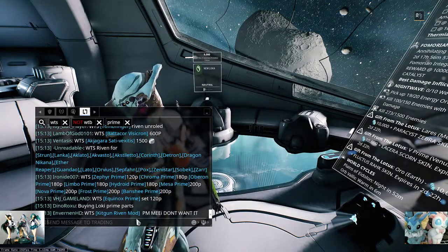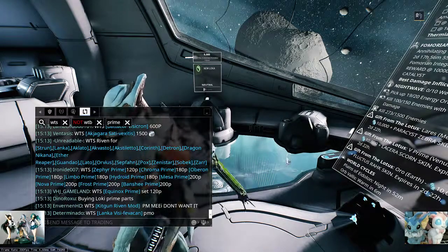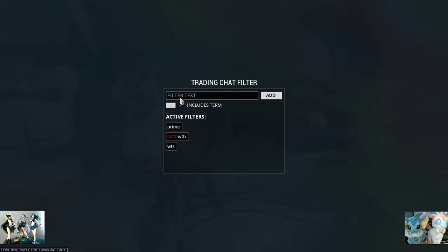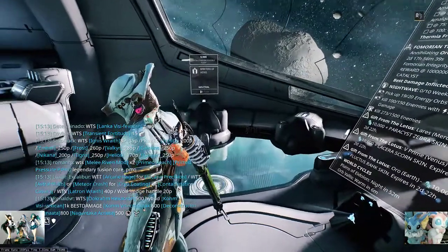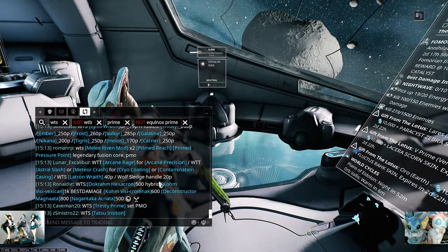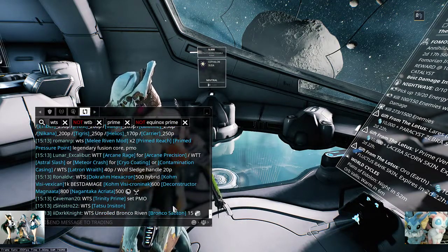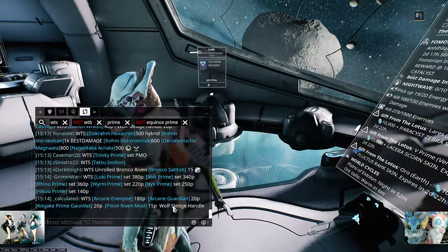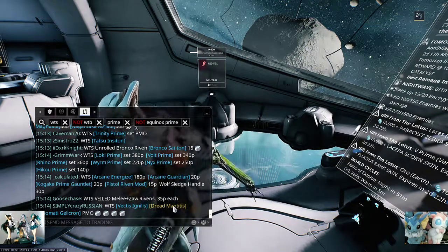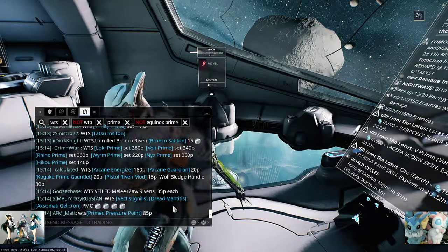I know I'm not going to be able to buy Equinox Prime — let's say I bought the pack for it, so I don't want to see Equinox Prime. Now I'll never see it again. Getting a little slower. So by combining the whitelist and the blacklist options, I can craft my trade chat experience to be whatever I want it to be.